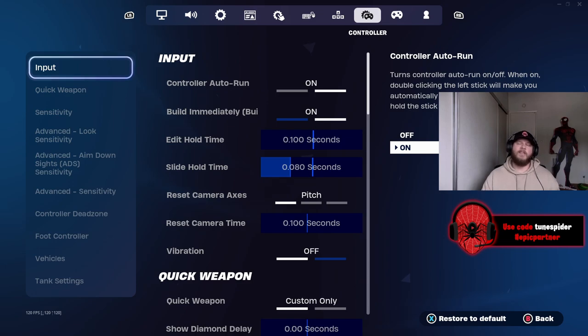These are the controller settings that have been working for me this season. Definitely drop your settings in the comments if you have something different that's been working for you. Make sure you drop a like and subscribe — I'm also going to be dropping some ranked videos soon. Use code Toon Spider in the Fortnite item shop, and I hope you have a great rest of your day!